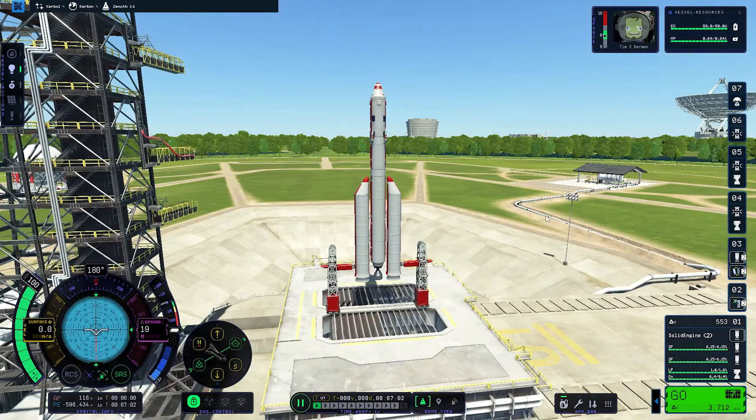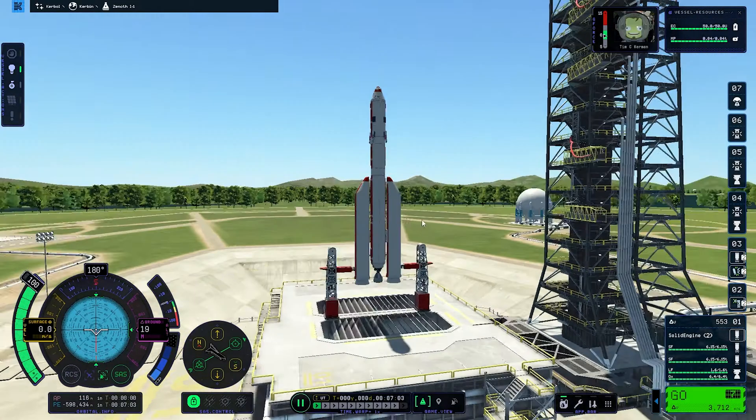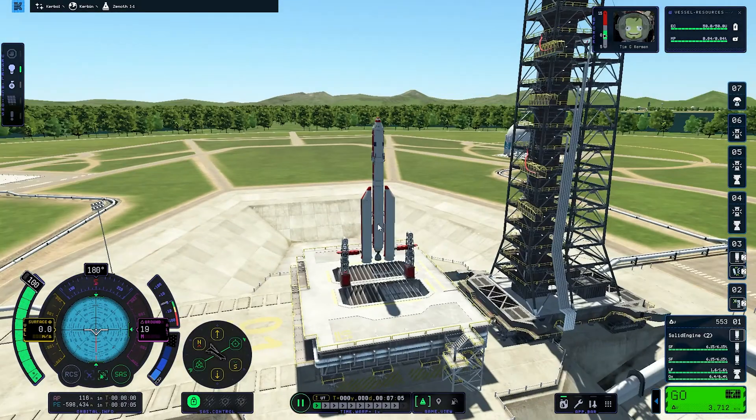Here we are on the launch pad and you can see the terrible frames per second. But it does get better, luckily, once we are in space. Just looking at space, I get a solid 60 frames per second.